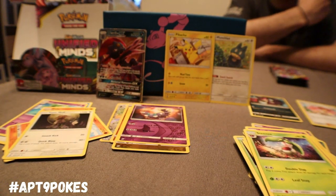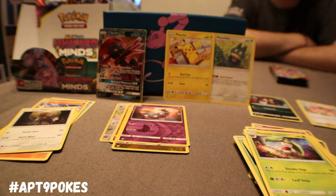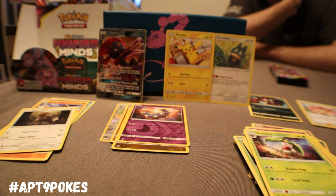I like that Type Null is coming in as Common now, so you're not going to have to hunt for it. Type Nulls were going for crazy prices before — I got mine for $12 and it came with 59 other cards.